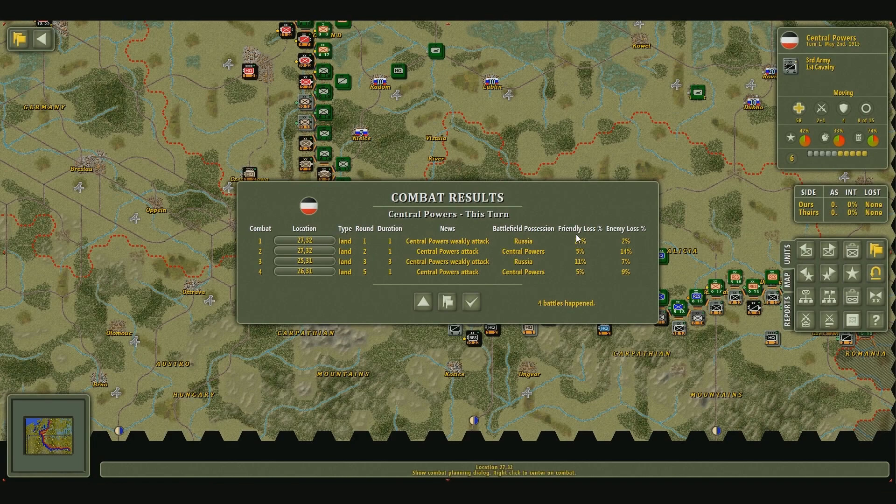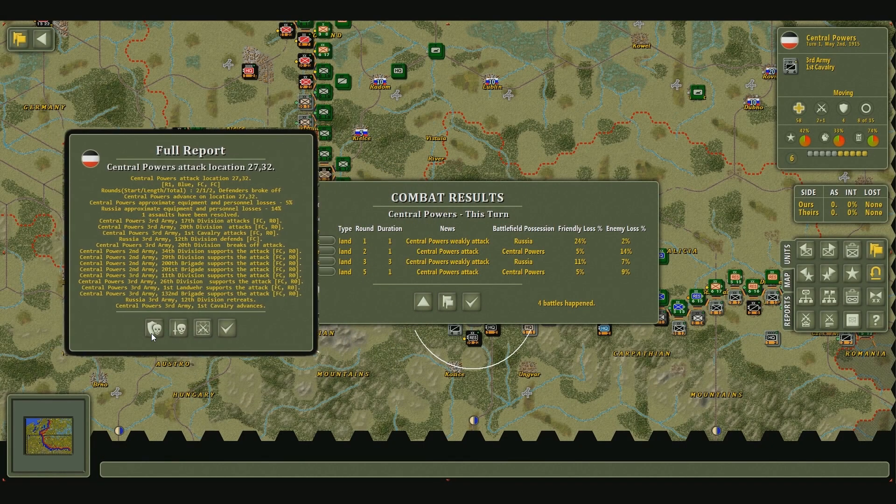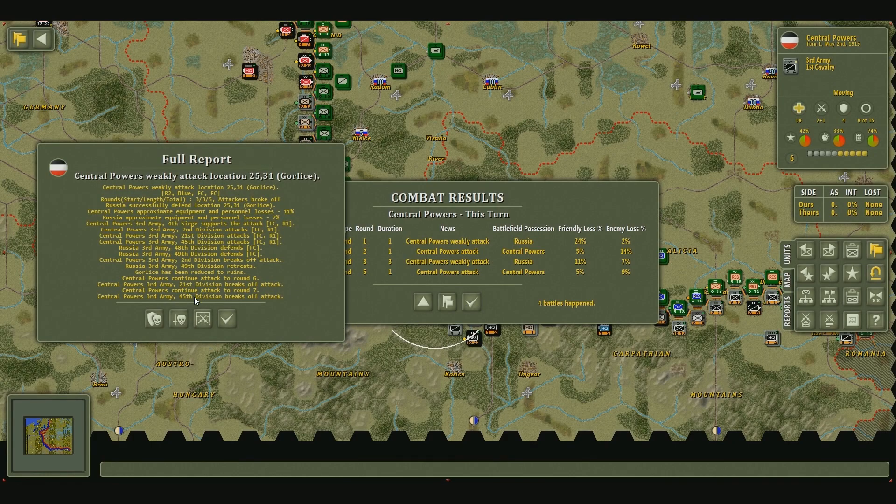I'm going to go over here to the second battle — I think this is the most interesting one because we're doing the best. We can always look at the casualties for either side using the attacker losses button or the defender losses button. We're going to take a look at this battle right here because the duration is a bit longer, so we can get an idea of what happens when the duration goes past a certain level.